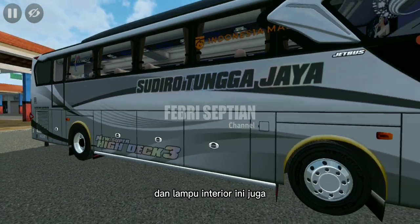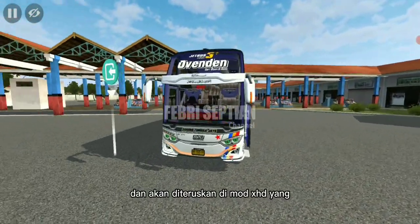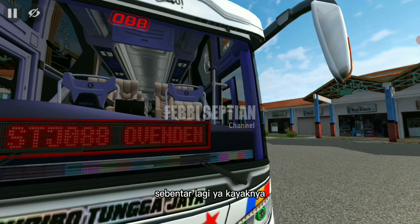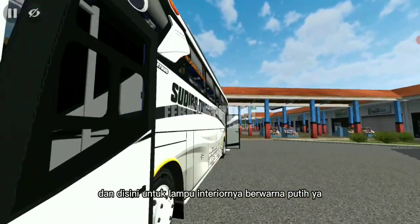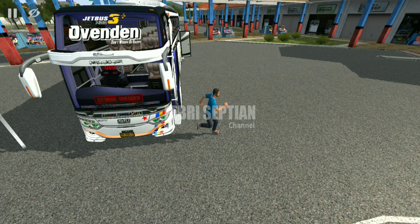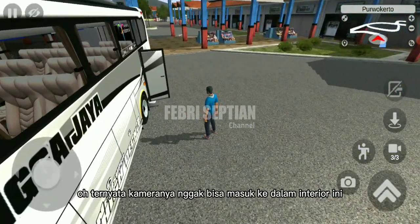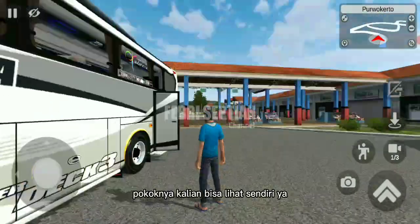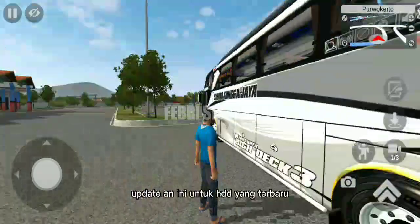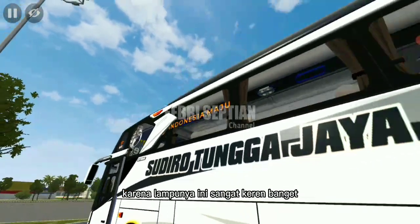Dan lampu interior ini juga sudah diterapkan di mod jetliner ya kalau tidak salah, dan akan diteruskan di mod HDD yang sebentar lagi kayaknya mau rilis. Di sini untuk lampu interiornya berwarna putih dengan kombinasi warna biru keunguan. Pokoknya kalian bisa lihat sendiri, ini mantap pol untuk bagian lampunya. Karena untuk update-an HDD yang terbaru, yang paling kelihatan itu di bagian lampunya, karena lampunya ini sangat keren banget.